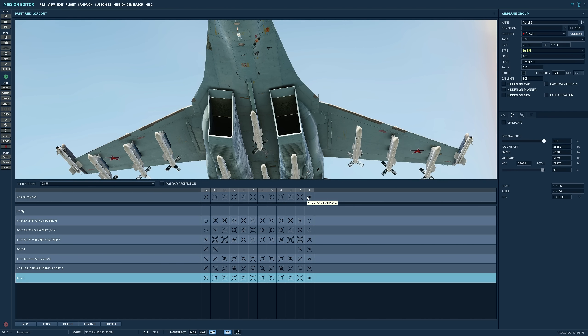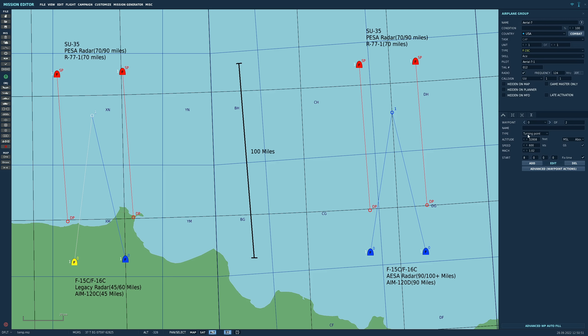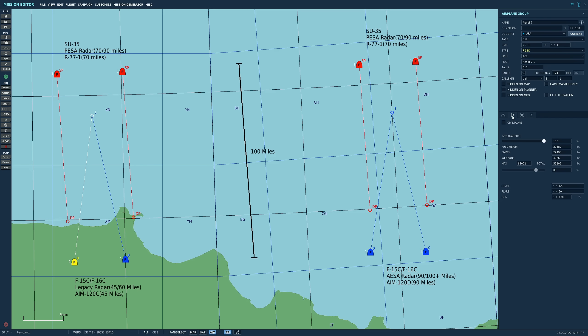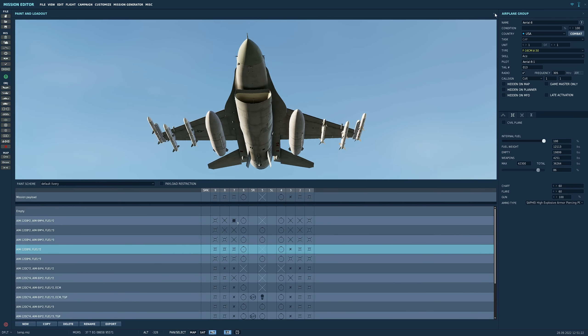If you fly the F-15 or F-16 in core game DCS it will be legacy technology — a radar like an AN/APG-63v0 or similar. These legacy radars can see a fighter-sized non-stealth target at about 60 miles and lock and fire at about 45 miles — essentially 1980s/90s technology. Their weapons max out at an AIM-120C5. The F-15 will be equipped with eight AIM-120C5s and the F-16 with five AIM-120Cs and an AIM-9X. Those missiles have a range of about 45 miles in optimum conditions.